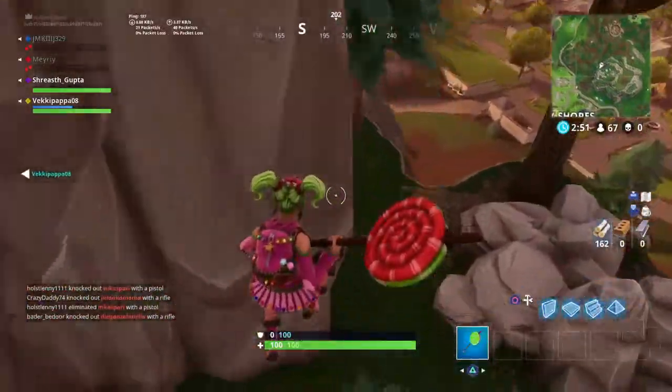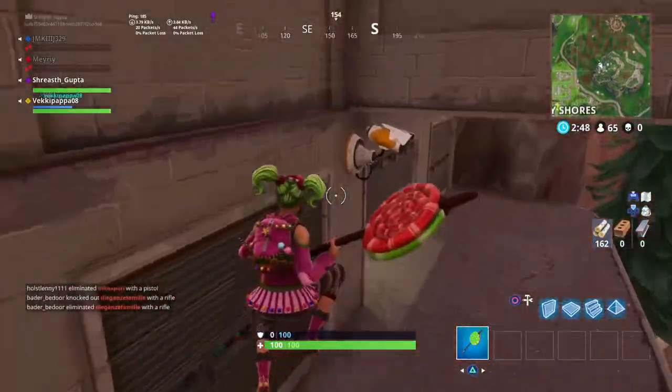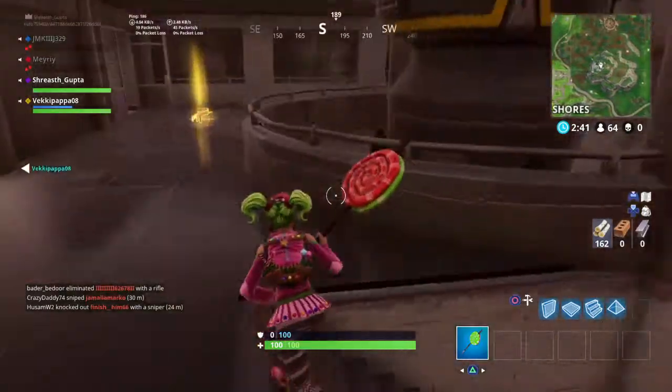Hello everyone, today I am going to show you the location of the Seagrid Battlestar that will help you cheer up. So let's go. It's right in here, in the Seagrid base on that mountain near the snowy shores.